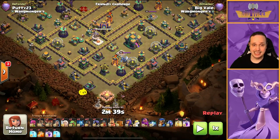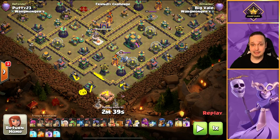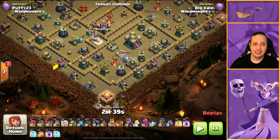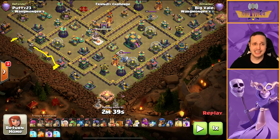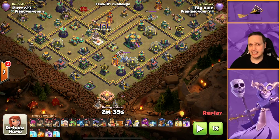We want the queen dropped in here, using a super wall breaker to open this wall. She'll start chipping away at structures and because nothing particular will pull her wide she should go straight in. We're also going to drop the king in here — he's going to take out the barracks, the mortar, and the builder hut. Then, because we'll drop a baby dragon or wizard nearby, the king won't walk up; instead he'll attack this compartment and work through to the scattershot.